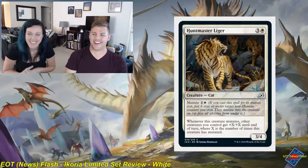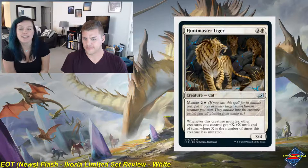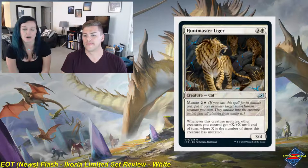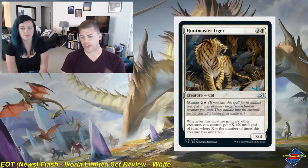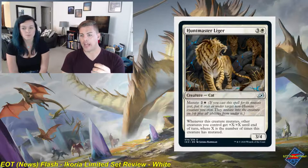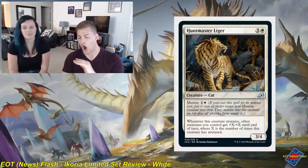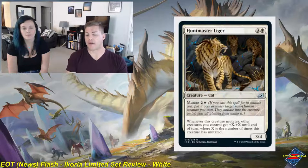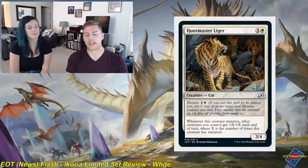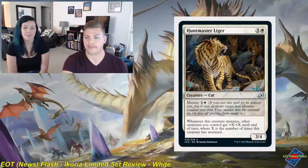Hunt Faster Liger is a three and white uncommon creature cat, a 3-4. Whenever this creature mutates, other creatures you control get plus X, plus X until end of turn, where X is the number of times this creature has mutated. You can mutate it for two and a white. In a very aggressive go-wide white deck, I will always mutate this thing first. Giving both a power and toughness boost is awesome, and it can easily turn a battle in your favor. This is a 2.5 for me — if I'm ever casting this for its base CMC, the game is probably not going well.